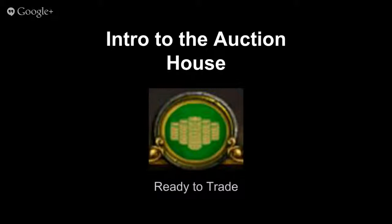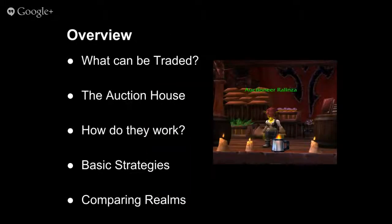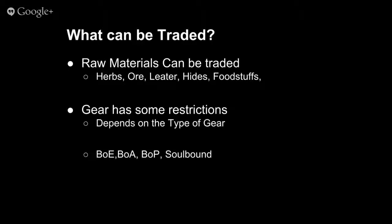Welcome everyone. Today we're going to talk about intro to the auction house, brought to you by Inevitable Instructors, part of the 3D Game Labs quest line called Ready to Trade. We'll cover what can be traded, what the auction house is, how it works, basic strategies, and then compare two realms — Area 52 and Sisters of the Loom — which gives us two different economies to look at.